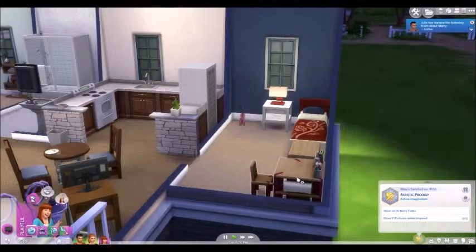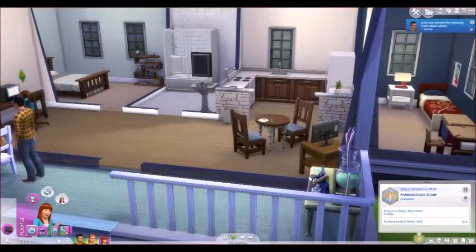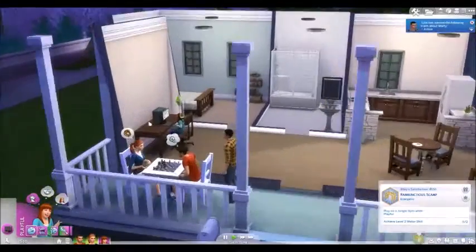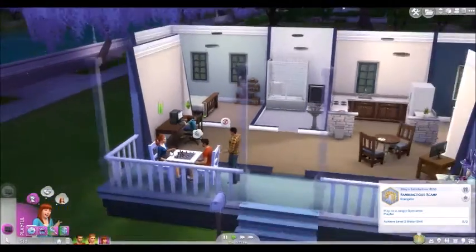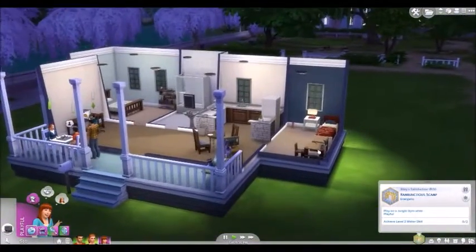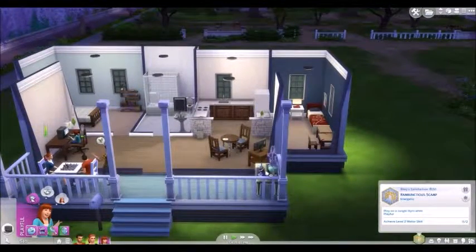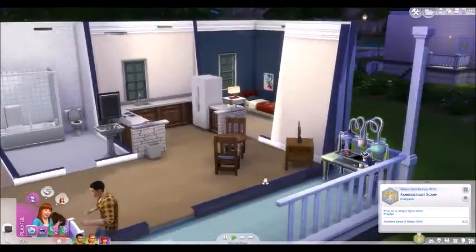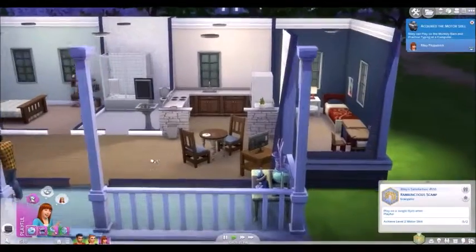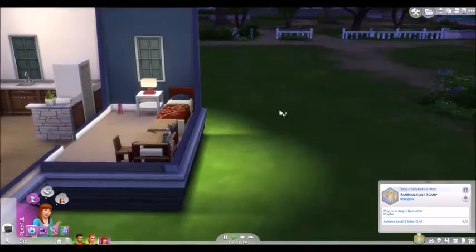So you are going to put you in creativity now. You have an activity table. You need to play on jungle gym while playful and achieve a level two motor skill. After the add-on for Riley's bedroom, I gave her an experiment table, a lab table, and after a trash can, I have 10 whole simoleons left, which is just pitiful.